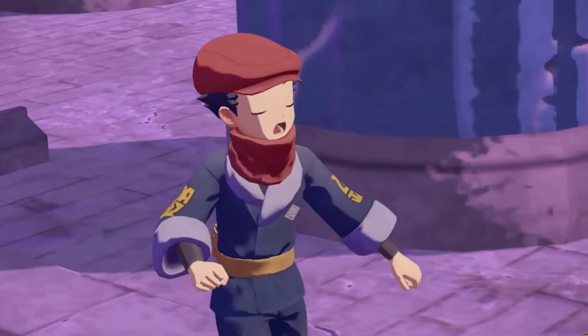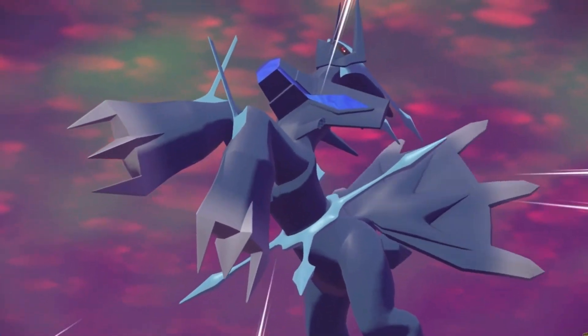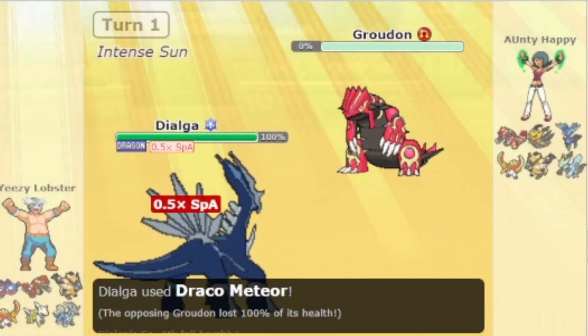However, unlike most new forms of old Pokemon, this form is even worse than the original Dialga. So why is that? As a cover legendary, Dialga always finds itself in the Ubers tier, since its base stat total is too strong for standard competitive play.